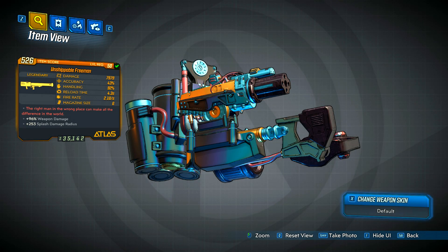Ladies and gentlemen, welcome back to the channel and welcome to episode 11 of my Borderlands 3 Legendary Weapon Series. Today we have the first RPG as well as the first Atlas weapon to be featured in this series, and I'm of course talking about the Freeman. This rocket launcher is an absolute monster and I'm not kidding when I say this is one of the most fun weapons to use in the entire game.